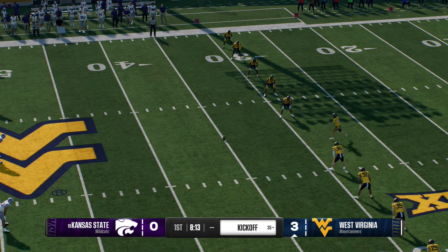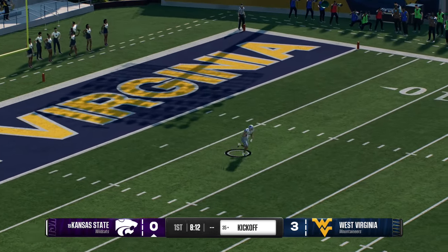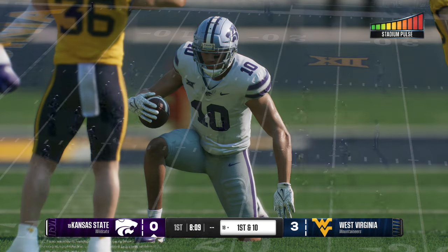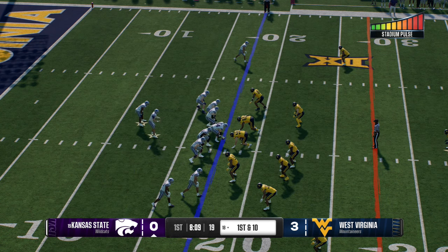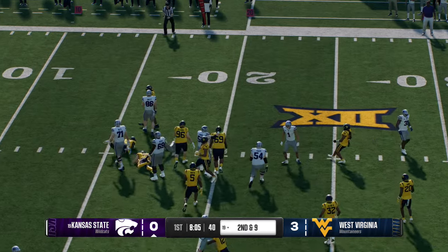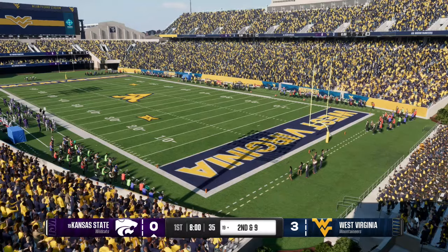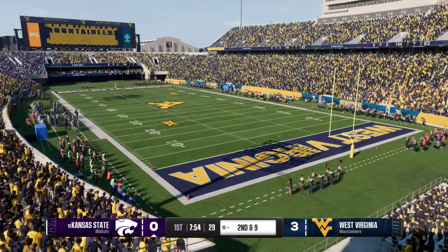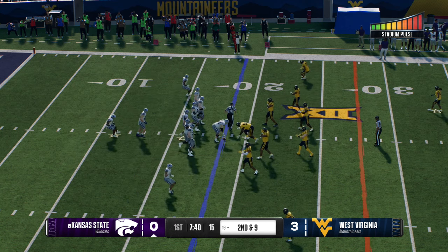After that last field goal drive, they're set to kick it away. The returner brings it back from inside his spot, looking for some running room, but not much to be found as he's stopped at the 18. Here comes the Kansas State offense back onto the field. The quarterback flips it ahead quickly to the receiver.